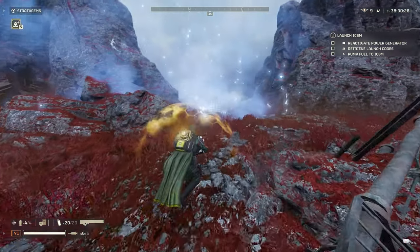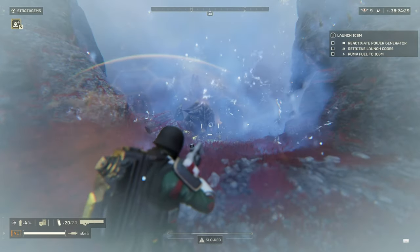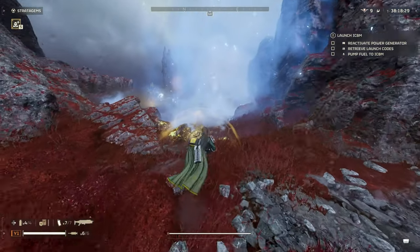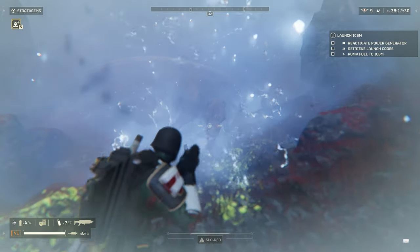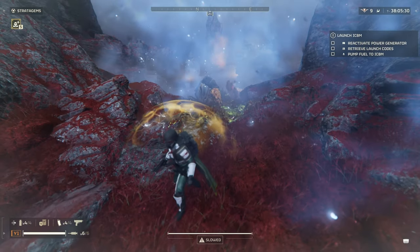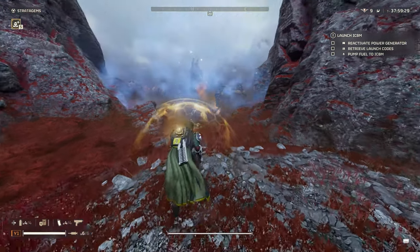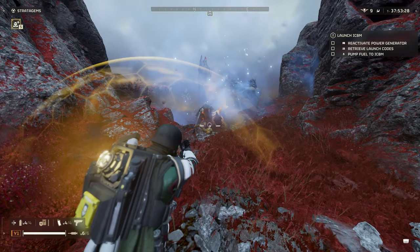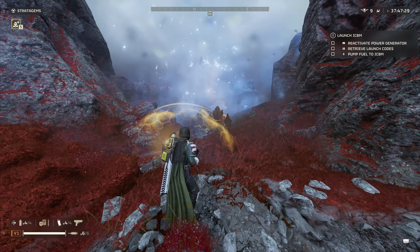I want to test how fast this can take down a charger using the method most people use — take out the leg, then shoot the squishy underside. With the Breaker at close range, which is optimal since it's a shotgun, it took about four shots to take it down. Obviously, you're not always going to get that perfect situation — I was using the EMS to hold it still, which made it much easier. But with ideal shots underneath the armor, that's four shots. Not bad.